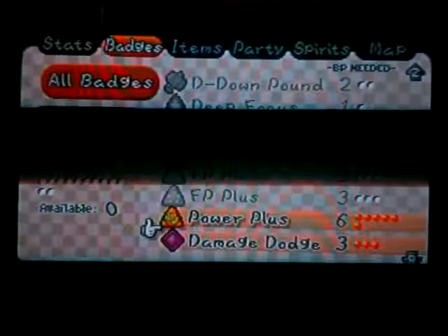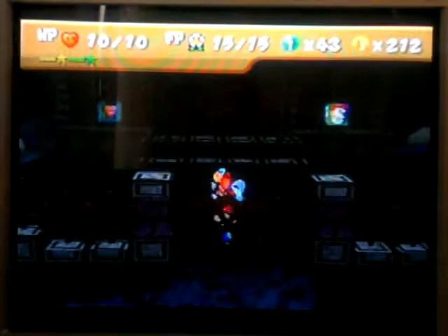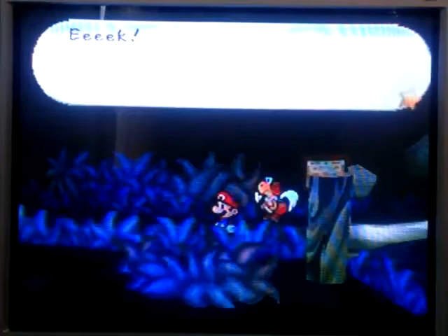So we want power bounce. Power rush is going to be useful. Damage dodge. Okay, I think we're ready. We got para-carry out, because remember that jerk at the end of the last episode? We have to fight him. That's why I didn't want to go over 40 minutes.